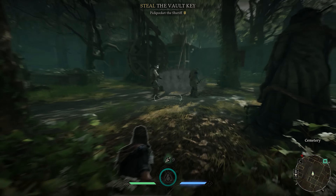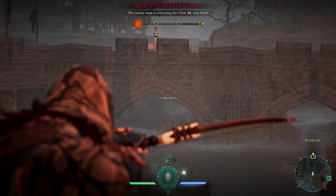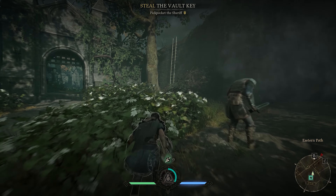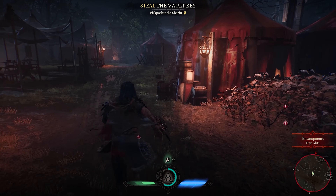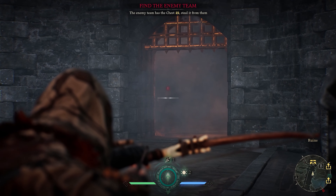Her gear item is Smoke. It can obscure visibility, hide sightlines and prevent tagging. Offensively, you can use it to cover your approach. Defensively, it is useful for daring escapes and to obscure the enemy's view on mission-critical objectives.